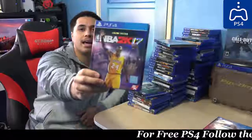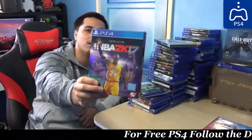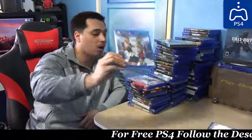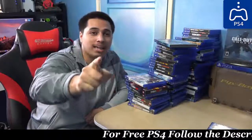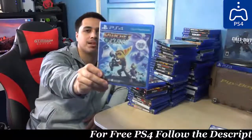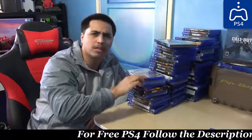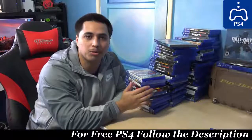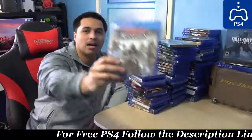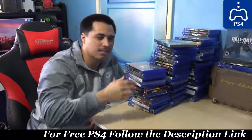Far Cry collection. NBA 2K17 Legend Edition - we got Kobe Bryant on the front cover, look at that. Mirror's Edge 2. UFC 2 - awesome game. EA, we need a freaking boxing game, we have UFC but now we need boxing. Ratchet & Clank - still sealed, definitely going to play that game. Pro Evolution Soccer 2017 - pretty good game, Pro Evolution is actually stepping up but FIFA is still better. Destiny The Taken King. Assassin's Creed Syndicate - pretty good. Deus Ex - kind of got boring.